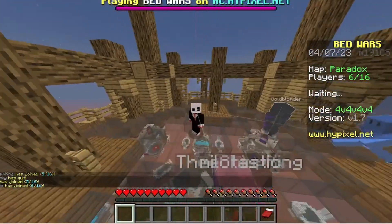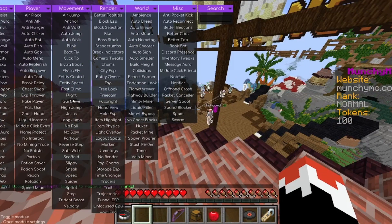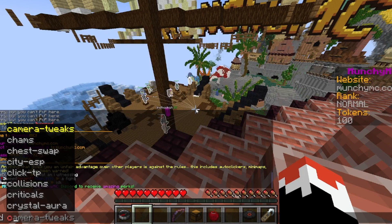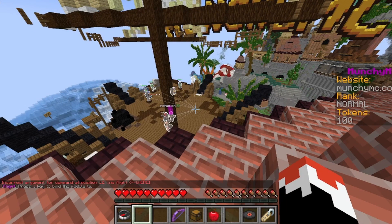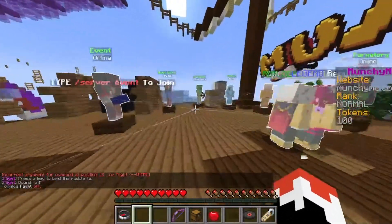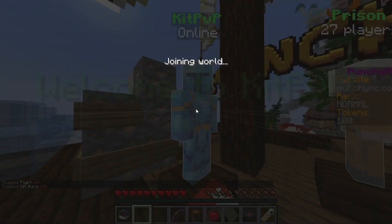He addresses the camera: 'Hey guys it's Shader YT — you may be wondering why I'm on Java and why there are weird rays coming from my face.' He then decides to go to a PVP lobby, binding flight to F using dot bind, while keeping kill aura on.